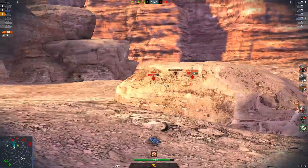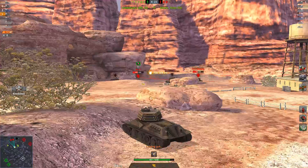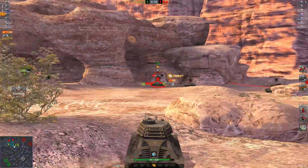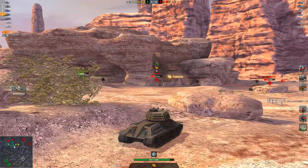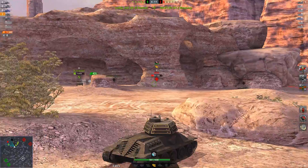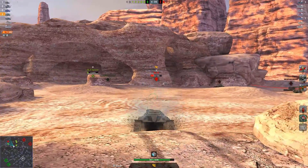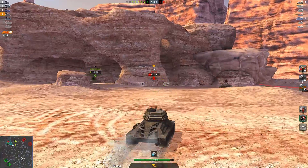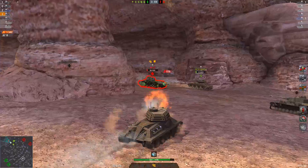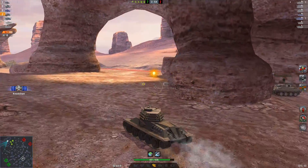Let's talk about armor really quick. Armor is pretty bad with only 45 to 55 millimeters of effective armor around the hull. The turret is your only source of hope for bouncing shots, with 100 millimeters of effective armor around the gun and 300 millimeters of effective armor on the cheeks when looking at the tank from the front. From the side, you only have about 85-ish millimeters of effective armor and around 50 millimeters in the back of the turret with a very weak commander's hatch.